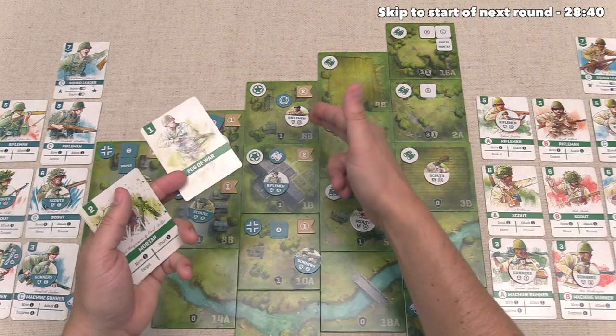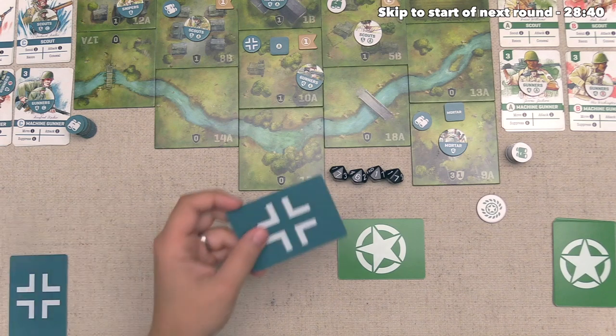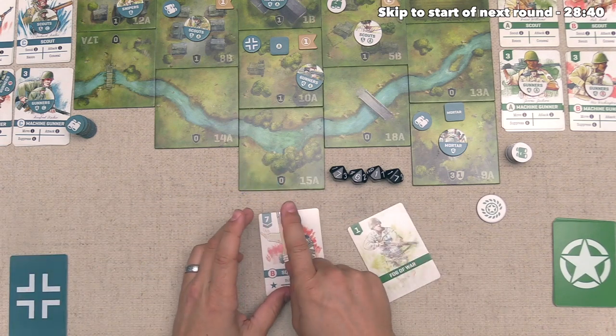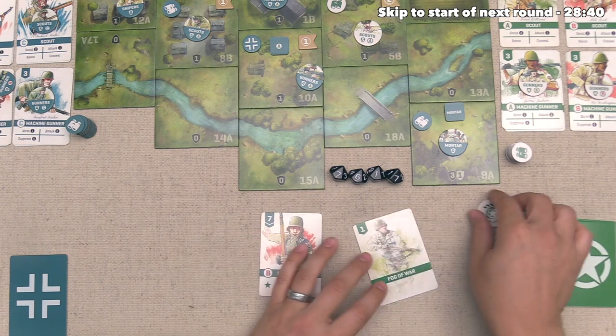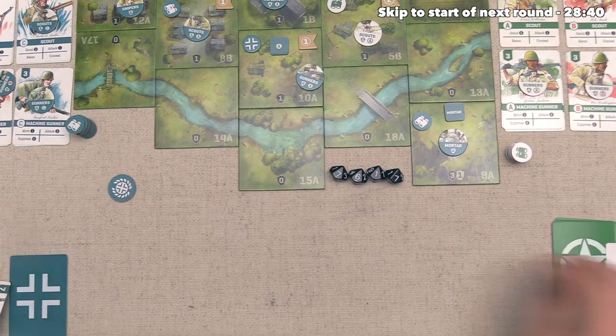It's possible the German player might also play Fog of War, in which case we tie and win the tie. But it's really important to get all these actions in, even if this Rifleman might be removed as a casualty before our turn. The German player goes with a Squad Leader — initiative of seven to our one. They're certainly going first. We discard both cards and Germany takes their actions.